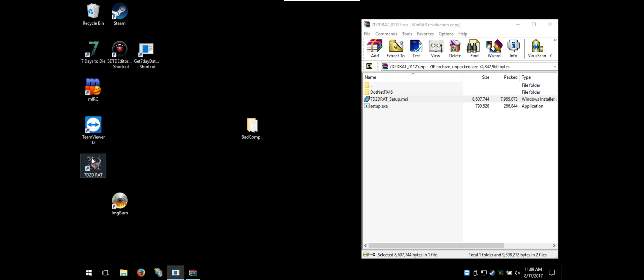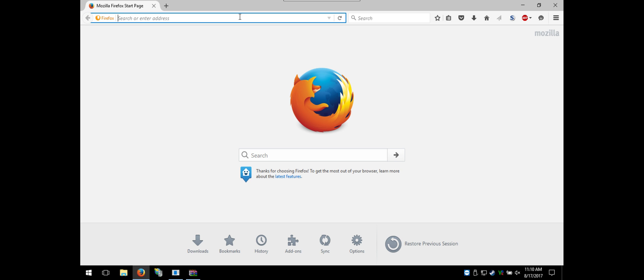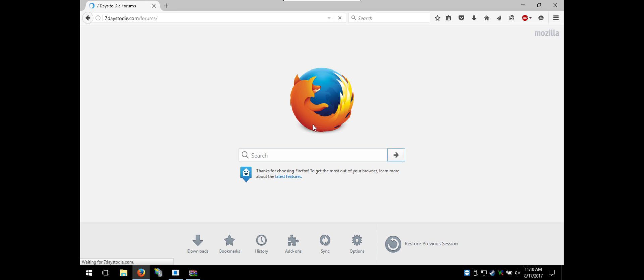Now I have RAT, but I don't have Bad Company or Alex Server Fixes yet. So I'm going to the 7 Days to Die server forums and navigating to Game Mods to find the Bad Company API.